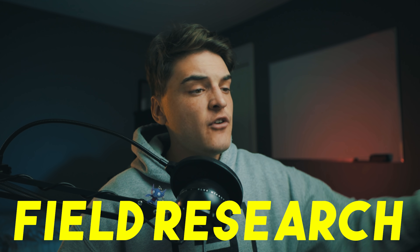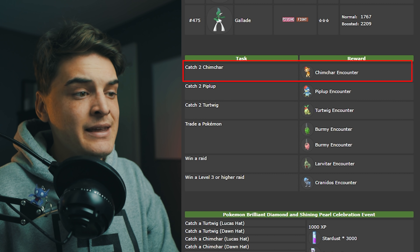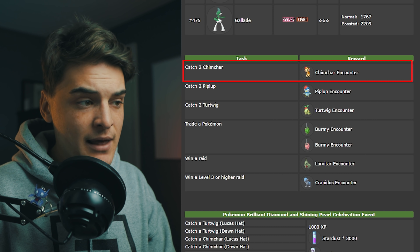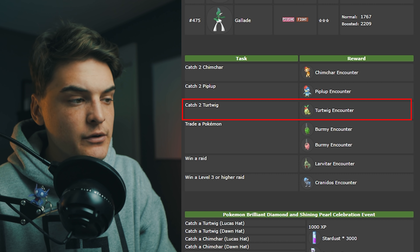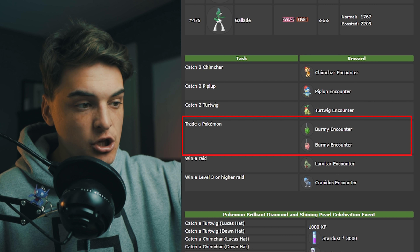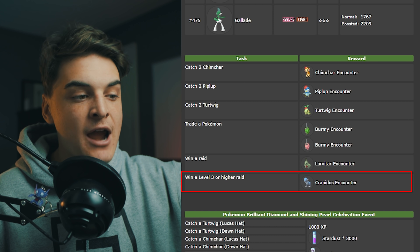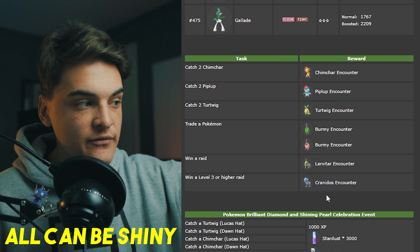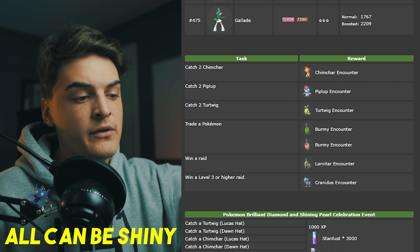Research for this part of the event — most of them are going to be the same. Catch Chimchars for a Chimchar with the Lucas Hat, Catch Piplups for a Piplup with the Lucas Hat, Catch Turtwigs for a Turtwig with the Lucas Hat. Trade a Pokemon for a Burmy in the Plant Cloak or Trash Cloak. Win a raid for a Larvitar encounter, and win a level three or higher raid for a Cranidos encounter. All field research encounters can be shiny, but at full odds — around 1 in 400.